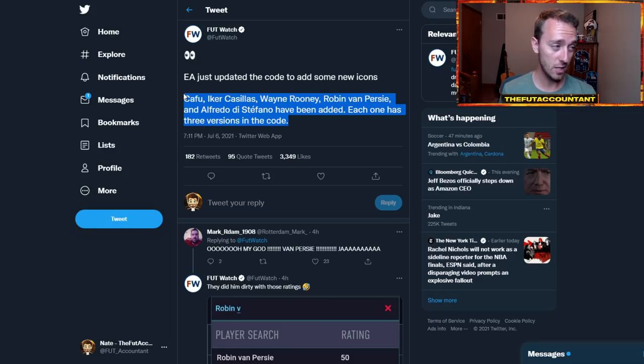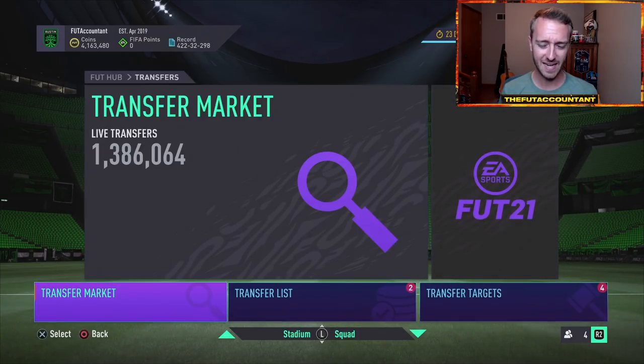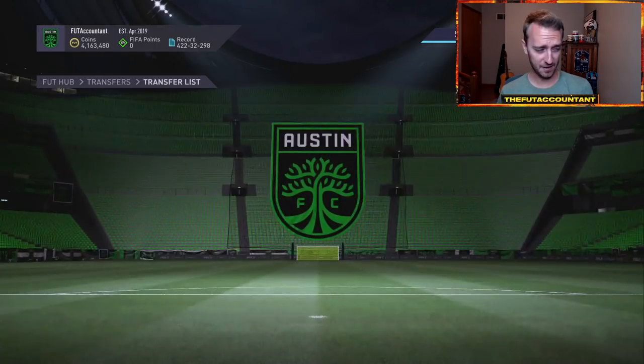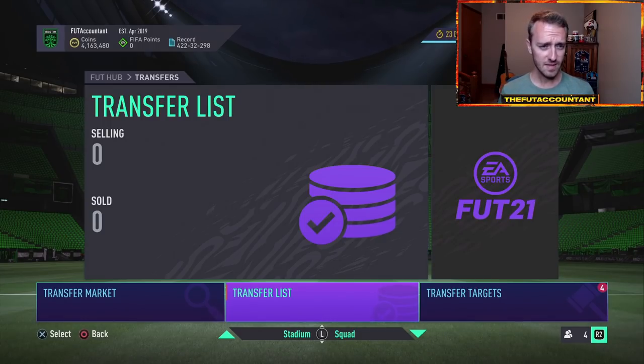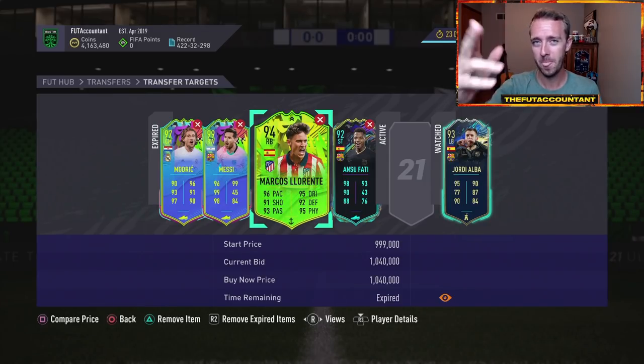I don't know if they're going to take some icons away as well along with adding these new ones, but we will see. Hopefully we get some new information soon. I don't think any of this relates to FIFA 21 at all — I really don't think they would add an icon this late in the game. I think everything they've been doing is all related to FIFA 22. Hopefully we get some more information on FIFA 22 pretty soon, which I think we will on that July 11th date. Anyway, that's the video for today. If you did enjoy it, smash a thumbs up, comment down below if you have any questions, and subscribe if you're new. It's been Nate the Foot Accountant — catch you guys later, peace out.